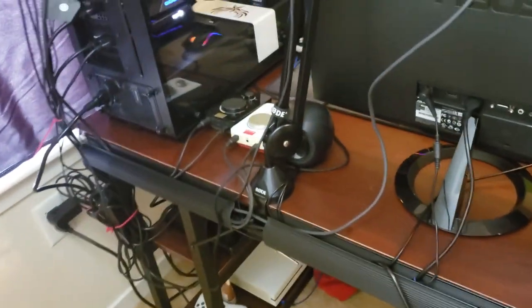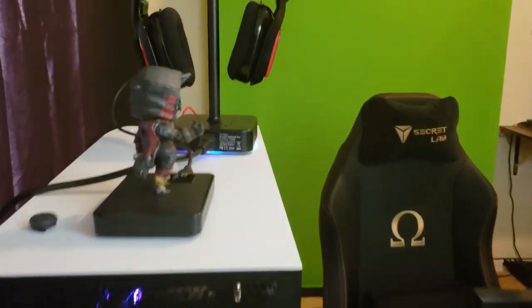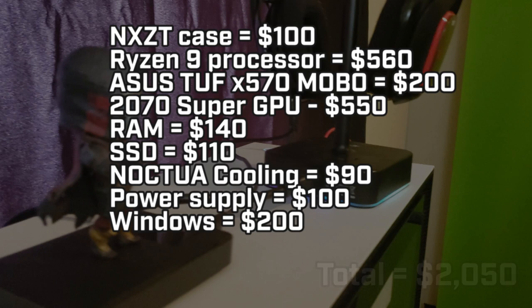Overall I'm currently happy. It was a really fun experience. For just the computer, the overall build cost covering the case, processor, motherboard, graphics card, RAM, SSD, cooling, power supply, and Windows — some of this didn't have shipping or tax, either through Newegg or Amazon, or I got it on Prime Day — this computer came to $2,050.